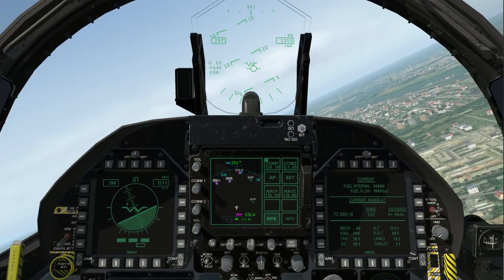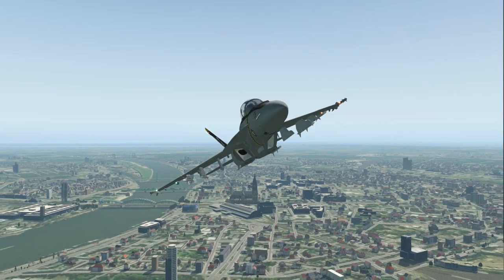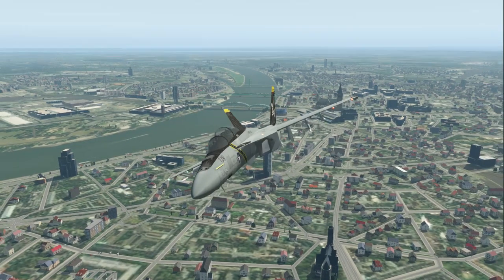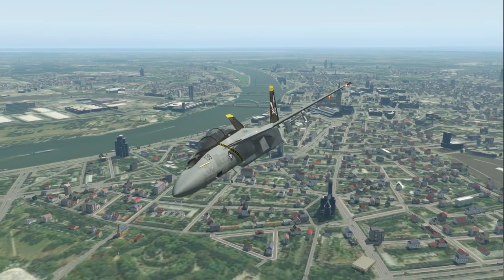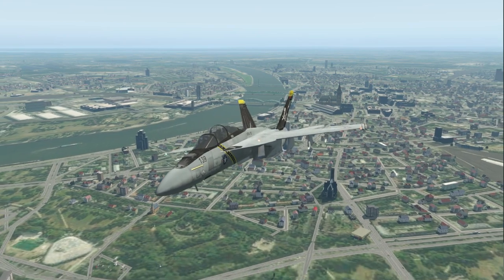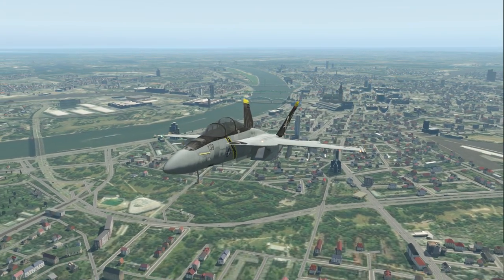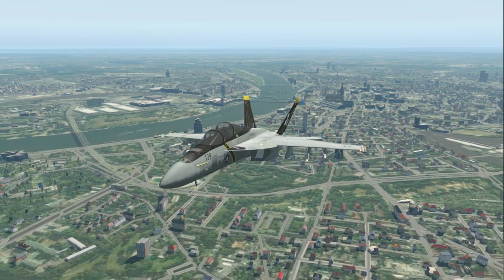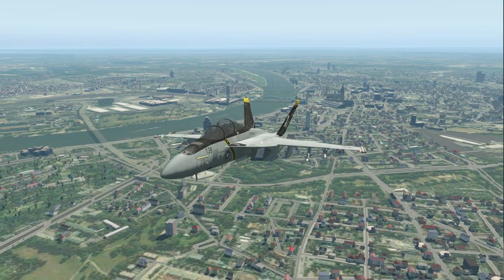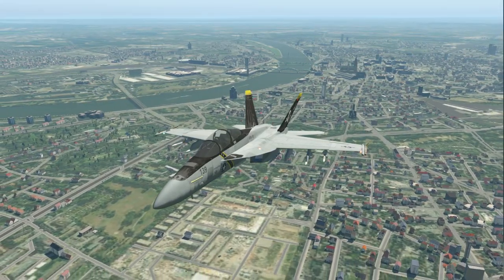Let's get the departing view — yeah, plenty of detail on this city. The scenery is free so you should be able to download it on the forums at xplane.org. It will do a number on your system though.